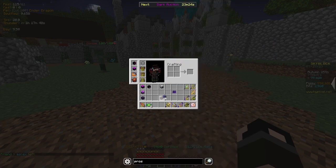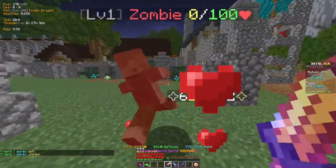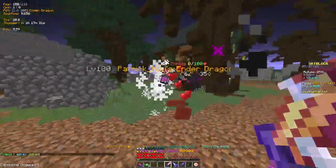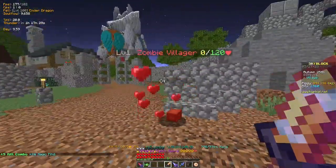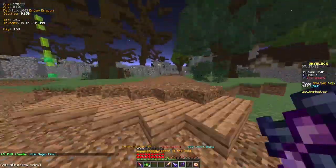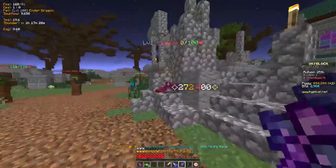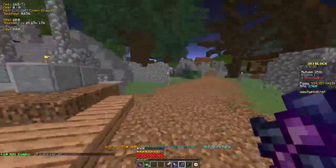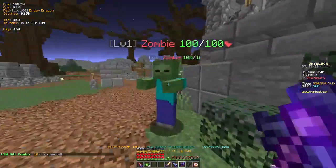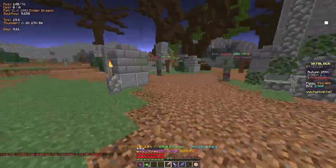Alright, starting off with the Necron helmet - not too bad: 621k, 622, 623, 624. Now soul eater stacks - 272, those are my crimson stacks although it doesn't do much, 272.